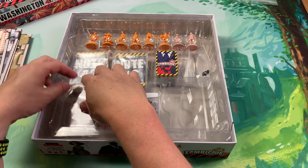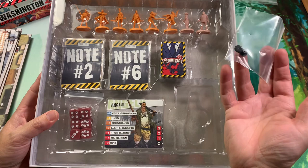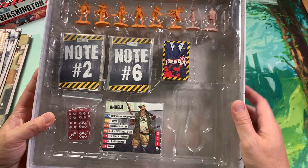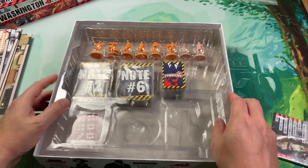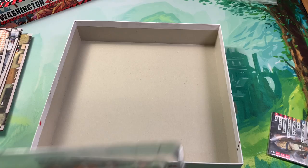You have a set of dice trapped inside here, so the insert looks pretty good. These are obviously to put together the health tracker - you've got a section for your lights here. Your character cards we'll take a look at along with the miniatures in a second, and then your dice are trapped in here so this whole lid must come off.